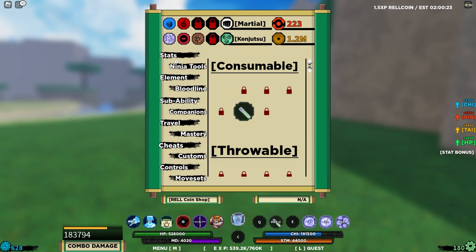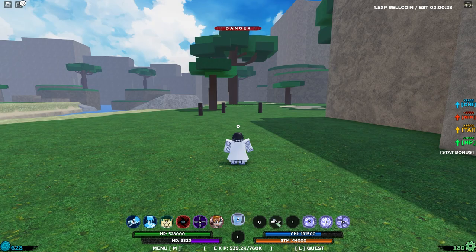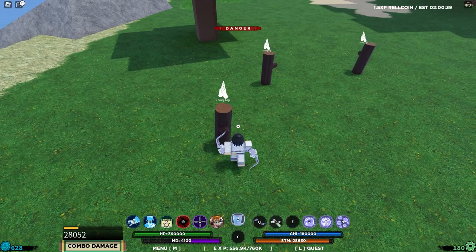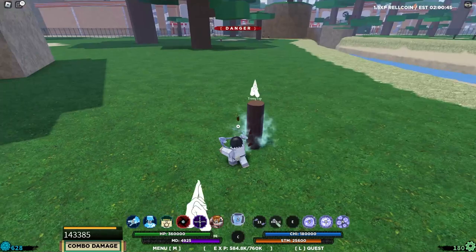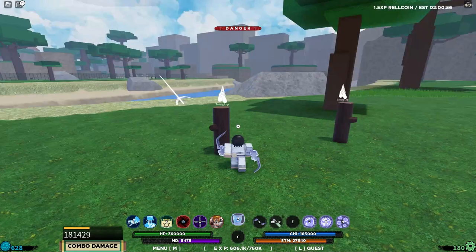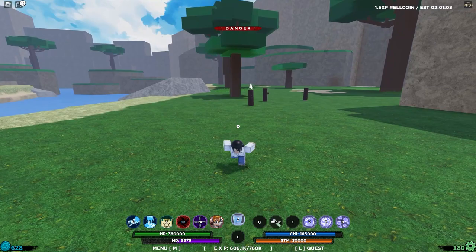Now let's showcase the blade — it came out in the same update. It's a scythe. Let me demode and check it out. The M1s are pretty decent, the animations are nice. The Q spec is clean. There's no E spec unfortunately, but it's a clean weapon. You need to be S-rank to use it, so it's a big deal.